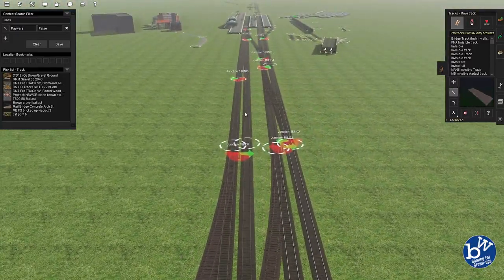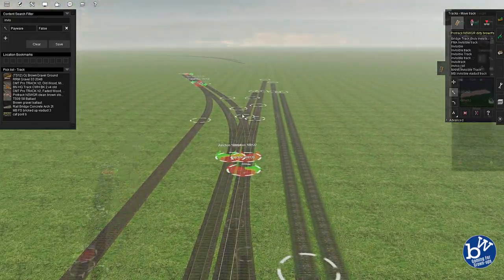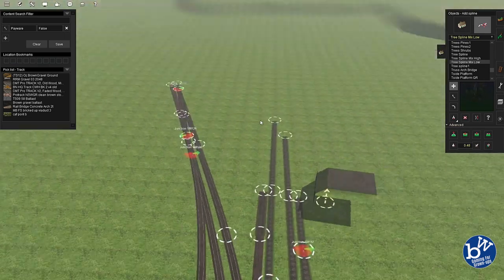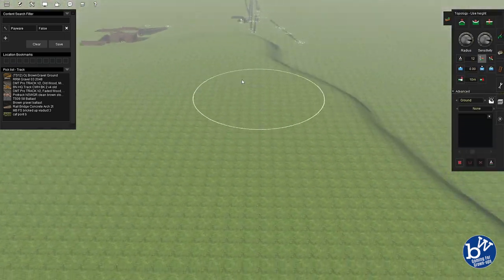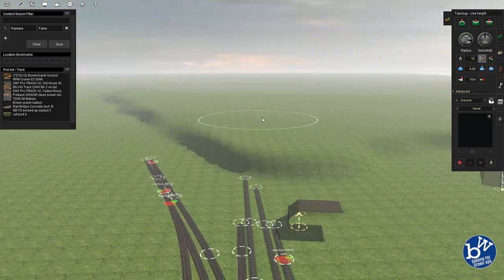Trying to straighten things up a bit so it doesn't look so bad. Now I was asked how to do a hill the other day. If you look at what I press: it's set to a height of 12 at the moment, which is a reasonable height for the hill. Then I'm using the gradient tool next to it.